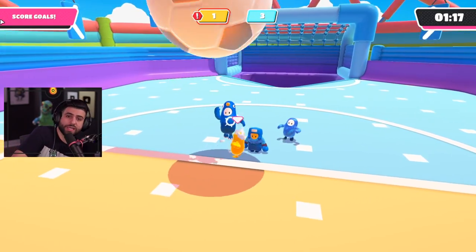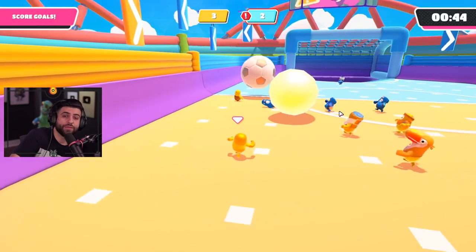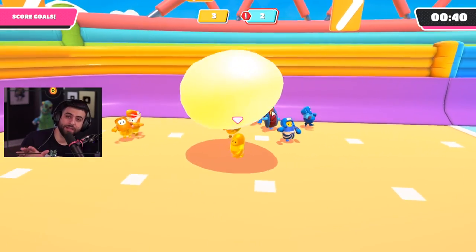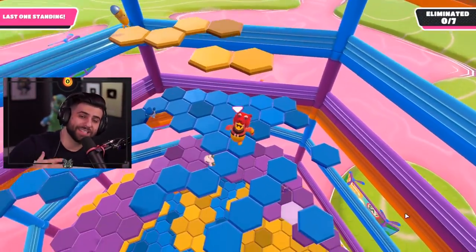If you are losing in Fall Ball, do not give up. There is a rare gold egg that spawns in this mode, and if you score it, it counts as five points. Always play to the end because you never know when that gold egg will spawn.